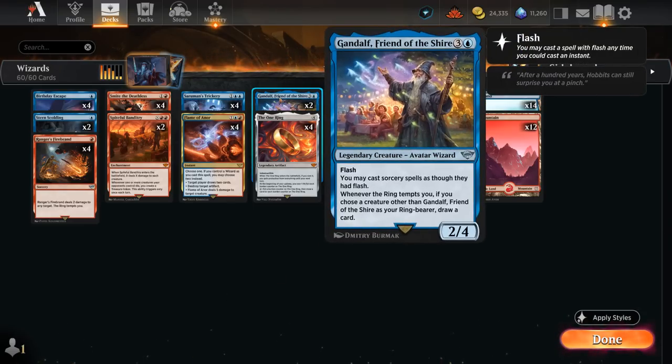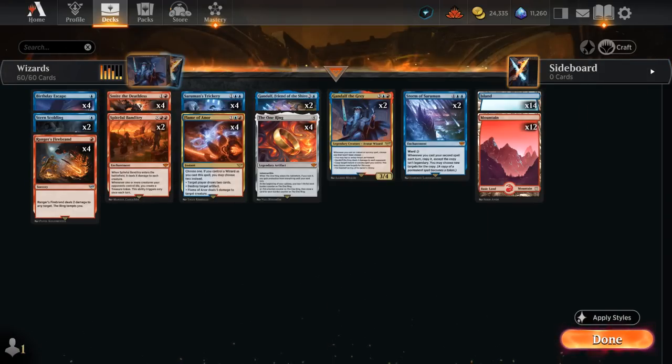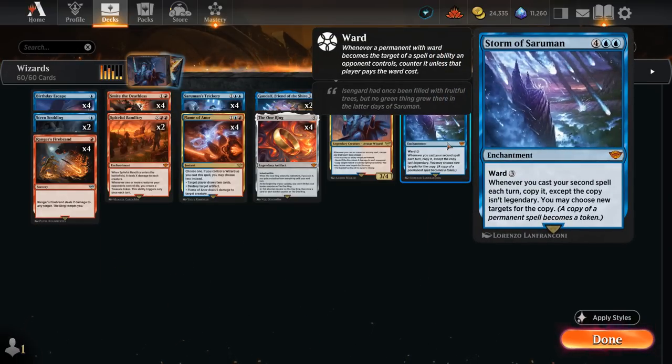With Gandalf, Friend of the Shire, we want other creatures in play that can become the ring bearer so we draw a card. Gandalf Friend of the Shire is a four-mana 2/4 with flash letting us cast sorceries at instant speed — nice alongside Birthday Escape and Firebrand. Storm of Saruman is a six-mana enchantment with ward three; whenever we cast our second spell each turn, we copy it, and the copy isn't legendary.